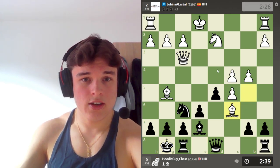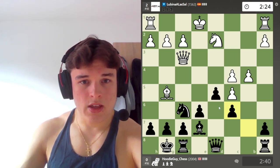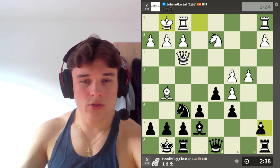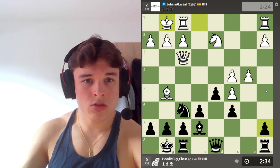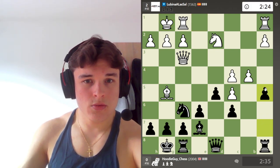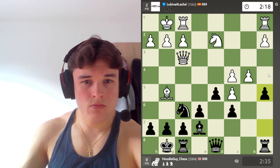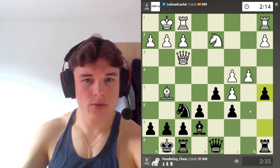We are threatening here, forking like that. So he takes. I think I like this - his pawns are a bit weird, a bit strange. A5 looks tempting. Don't see a reason not to play it. A3.